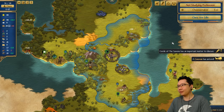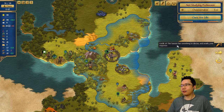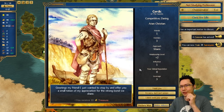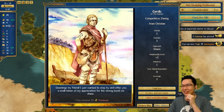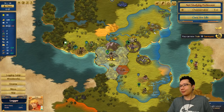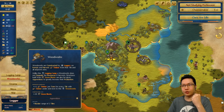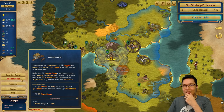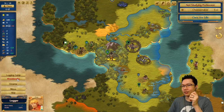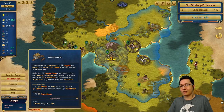Serdik of the Saxons has an important matter to discuss. He just wanted to stop by and offer a small token of appreciation — you receive 10 treasure. I'm just going to say thank you. Now, I wanted to build our first permanent stone structure, which is the woodworks — plus one timber per turn, and currently we're losing minus two. It has a range of two tiles. I've never built a stone structure. This is a permanent building that will not deplete the resources — so let's build that.